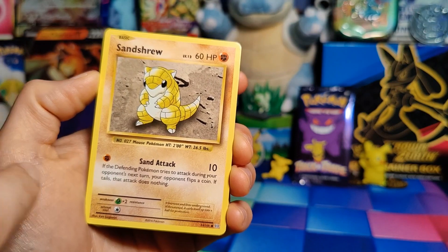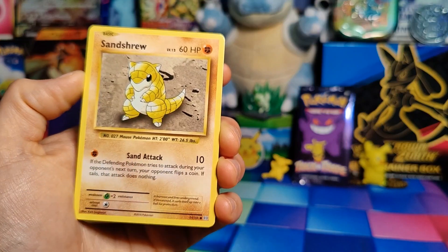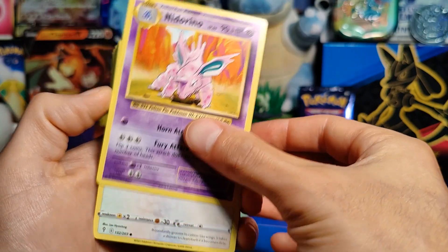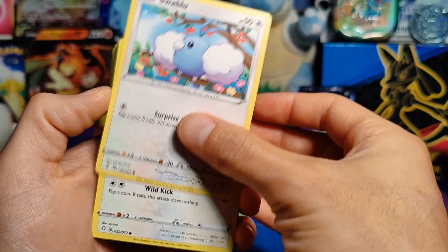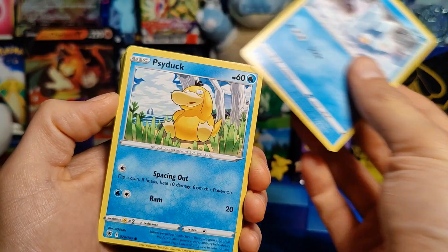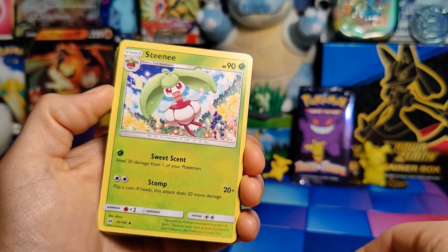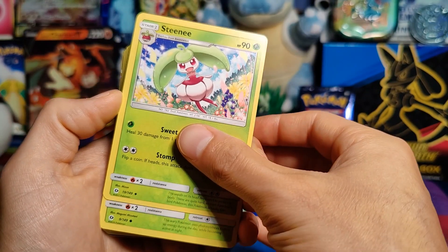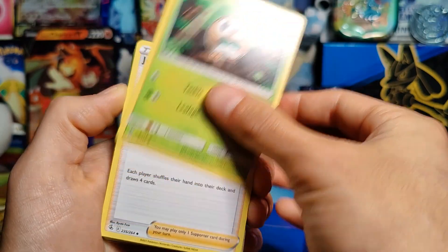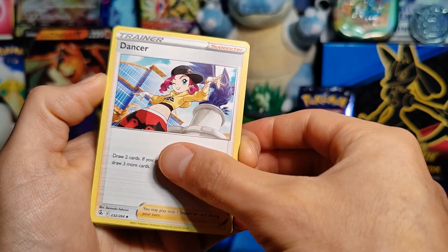Next up: a Manky, an Impidimp, and wow — a Sandshrew, which I don't actually know what set this is from. It says 2016, so it's not the original base sets but it's pretty old. If it's real, it's pretty cool. Also a Knitterino from the same set, a Swablu, an Eevee, a Bergmite, a Psyduck, a Steenee from 2017, and a Ralts from 2016. Then a Judge — I believe from Fusion Strike or Astral Radiance — and a Dancer from the same set.